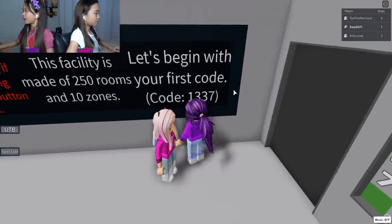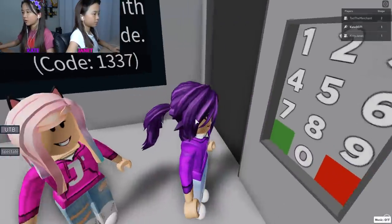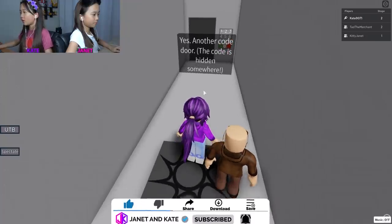Okay, so Tad already did two and this is the tutorial. We're gonna use the code one three three seven. We're in! I need to type it in too. Yes, another code door - the code is hidden somewhere.